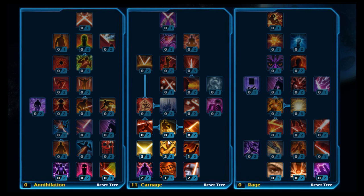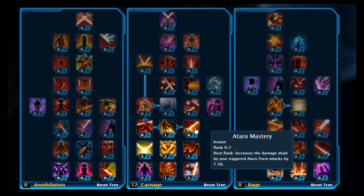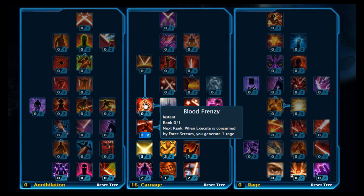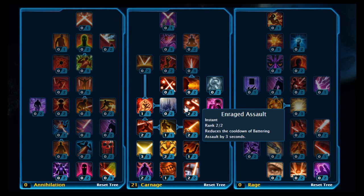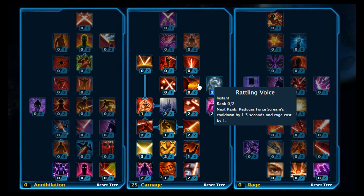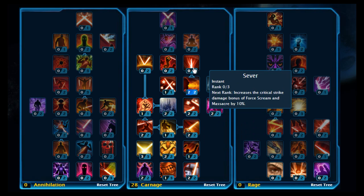Moving up again, you want to pick up Ataru Form. Then move across and put two on Ataru Mastery and stick two on Execute. Moving up again, pick up Blood Frenzy and stick two on Enraged Assault, two on Displacement, and two on Towering Rage. Moving up again, put two points on Unbound, pick up Gore, and put two points on Rattling Voice, then put three on Sever.